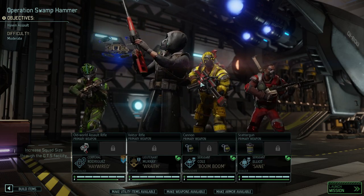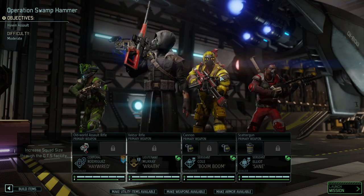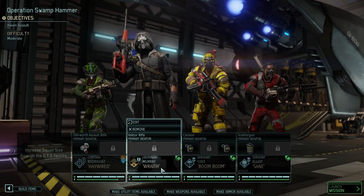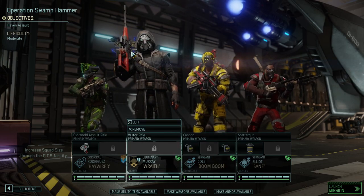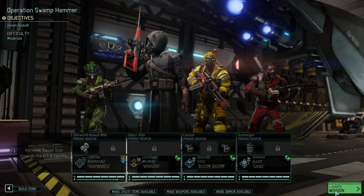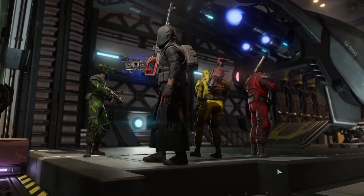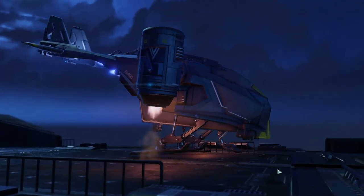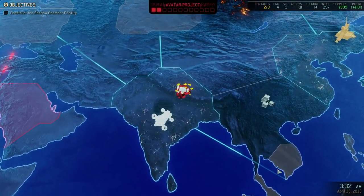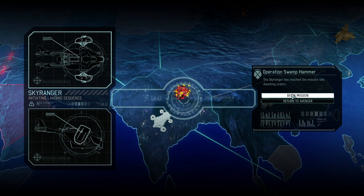Boom Boom, whom I have just redesigned a bit to make her a more simple human being, will run with two grenades. We got Wrath with improved crit on the vector rifle and Hayward with the healing. No armor upgrades of course, just basic weapon upgrades. We don't even have the GTS to get PCS's on anyone, so let's see how that turns out.